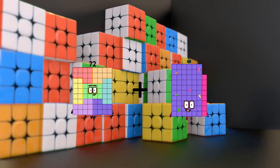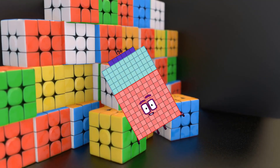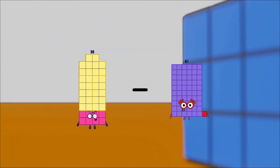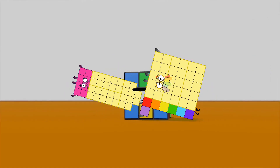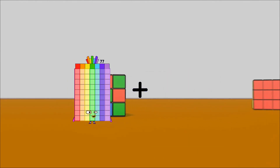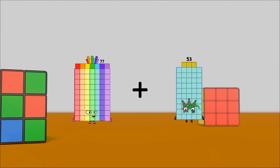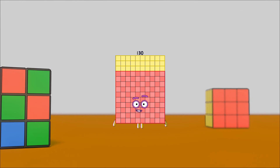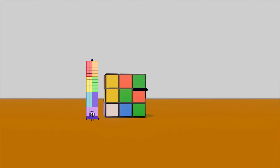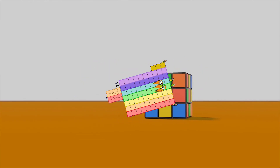72 plus 84 equals 156. 38 minus 37 equals 1. 77 plus 53 equals 130. 76 minus 73 equals 3.